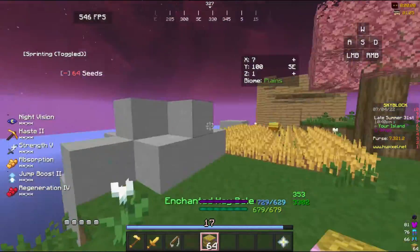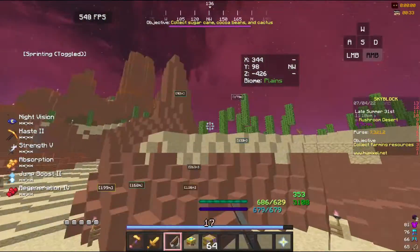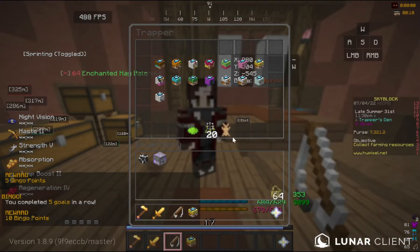After almost three hours of wheat farming, I acquired a total of 140 enchanted hay bales and purchased the wheat minion 12.